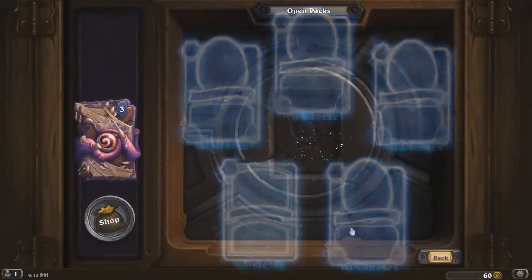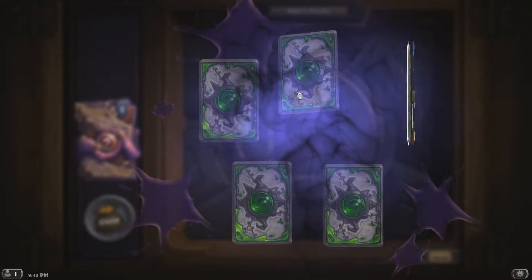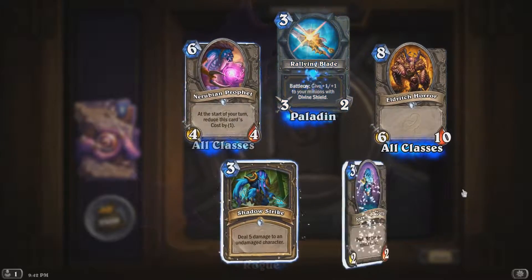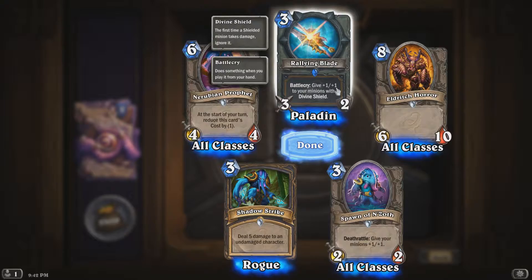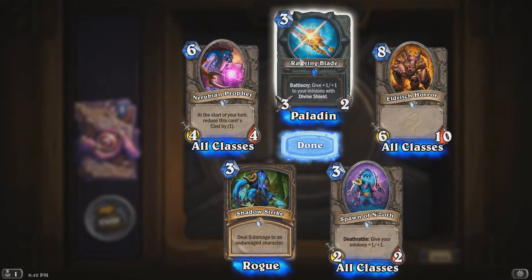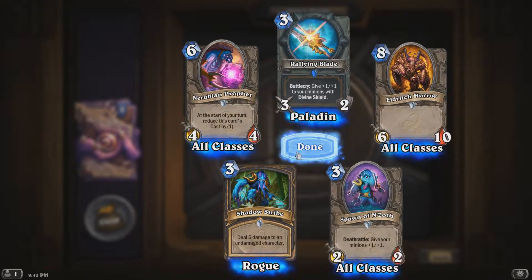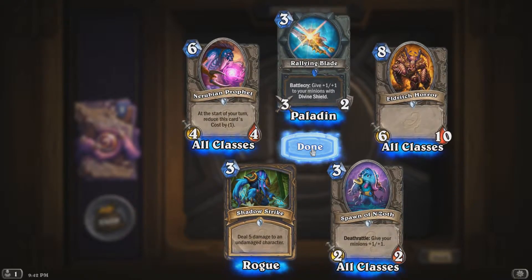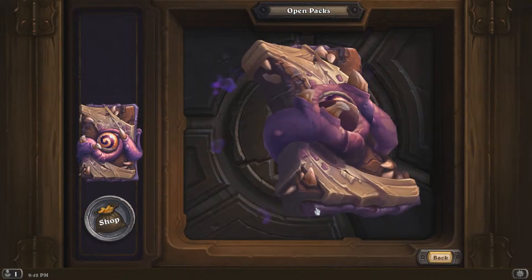Nothing special here — I think I've got all these already. Another rare — I haven't got this one yet: give +1/+1 to your minions with Divine Shield. That's a nice Paladin card. Because there's another Paladin card that gives all your one-health minions Divine Shield, so you could combine those two together — that's pretty interesting.